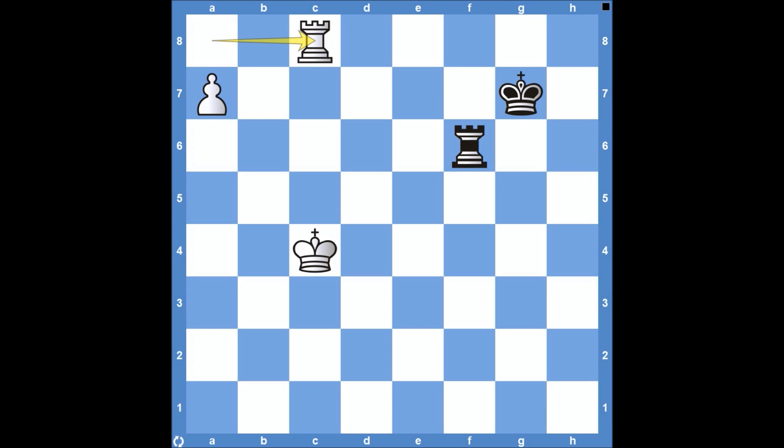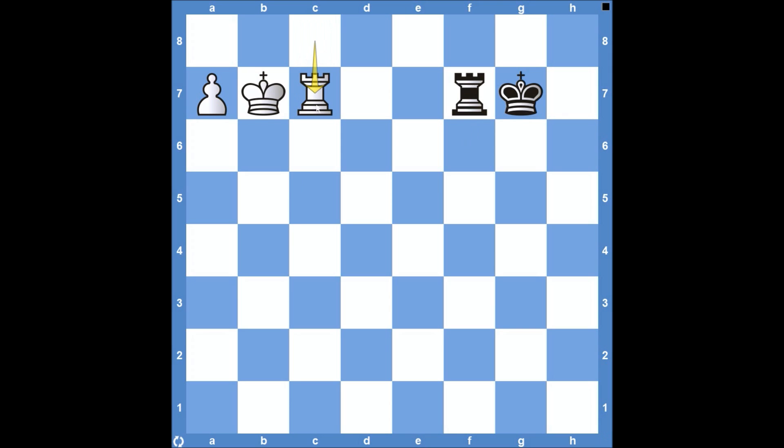A much easier option is just to play something like Rook to C8. It doesn't really matter how Black continues — they can't come to C6 and check the King. If they play Rook to F4, the King just comes up to the Pawn. There's no way to stop it. After Rook to F5 check, King to B6, Rook to F6 check, and eventually Rook to F7, just Rook to C7 stops that. There's no way for Black to hold on — White should easily win this game.